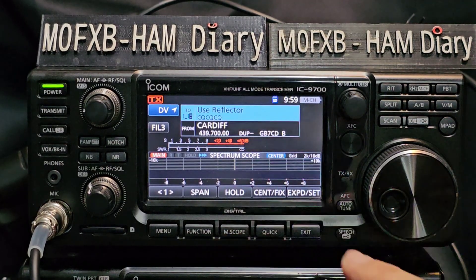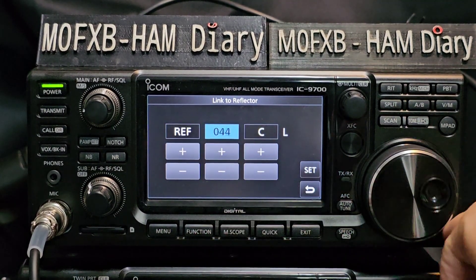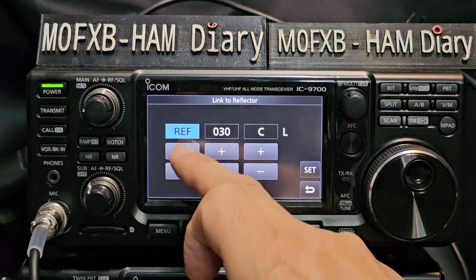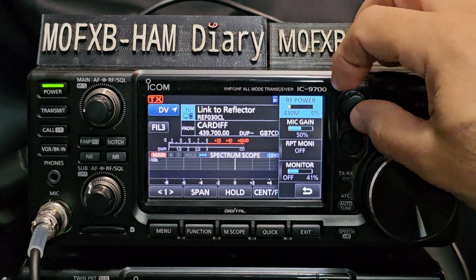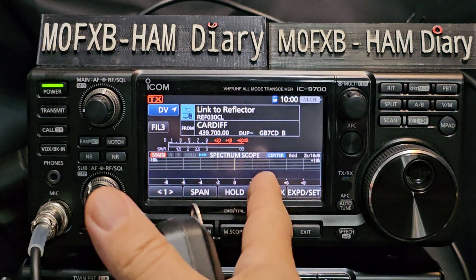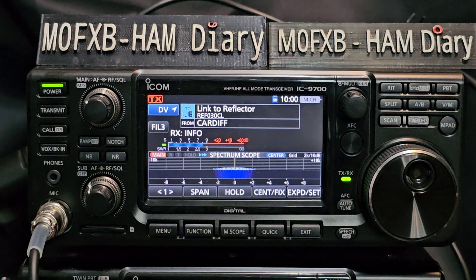To call into a repeater you need to connect it to a reflector. Tap the top section, tap again on reflector, then go to 'Link to Reflector'. You can do direct input or add one. So tap 'Add One', select reflector, go to REF 030 Charlie. Remember you can scroll up and down through XRF, DCS — different types of reflectors. So let's key the microphone, get the power up to 30 watts. We've got a white stick collinear on the roof. If it connects it will announce: 'Link to REF 030 Charlie'.